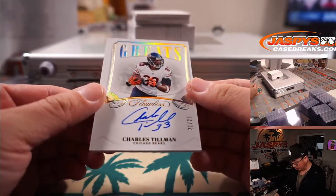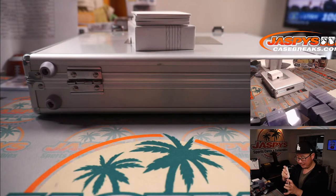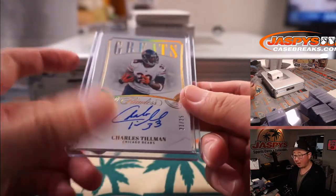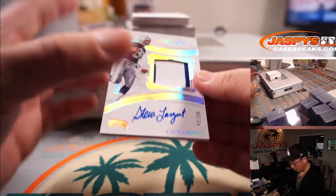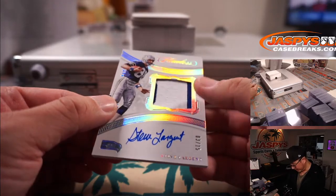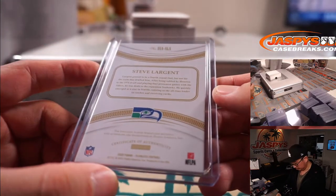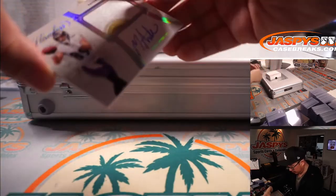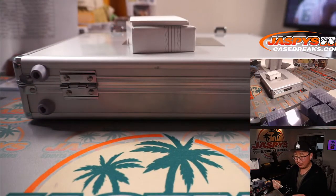Charles Tillman, 21 out of 25. Great autograph. Bears. Steve Wright picked up the Bears straight up. Charles Tillman ended up becoming an FBI agent, if I'm not mistaken. There you go, Steve. Steve Largent, two-color jersey and autograph, three out of 15 for the Seahawks. Paul Norton picked up the Hawks straight up. A couple more here for the Ravens — Mark Andrews, 15 out of 20. That's a catch. Nice patch, nice autograph. Nice one for Aaron and the Purple Birds.